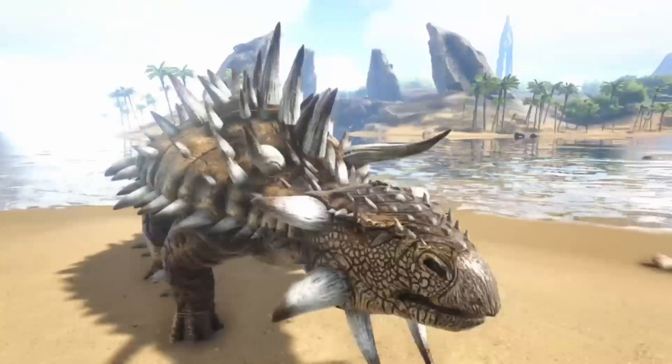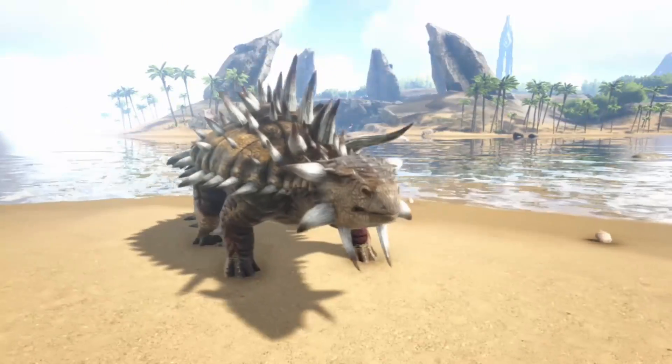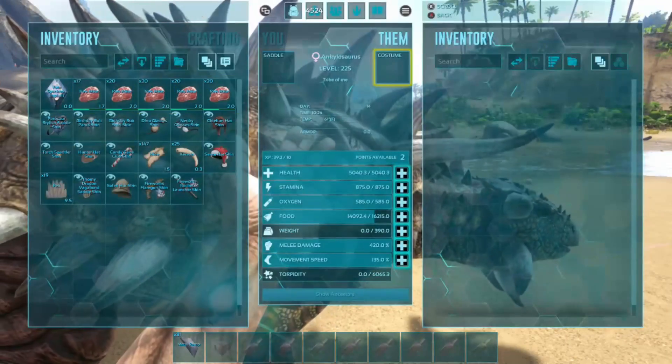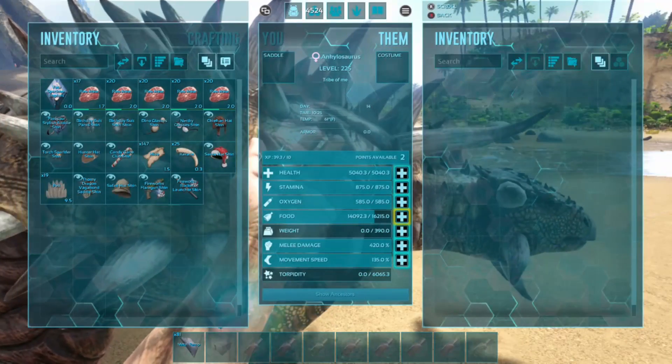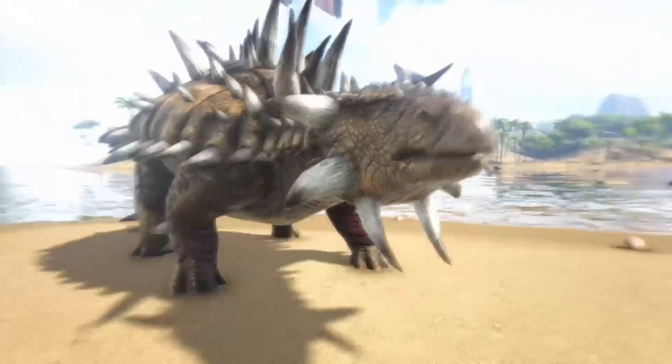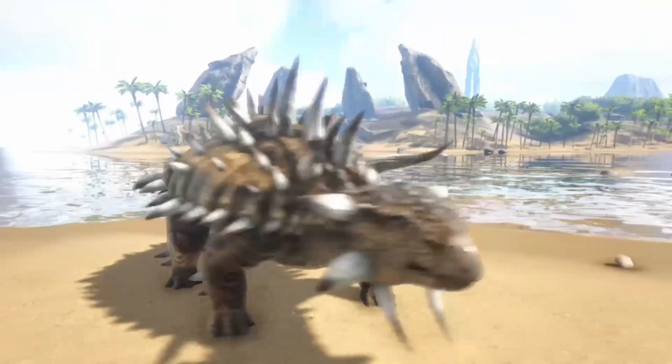Next up we have the Ankylosaurus. He is the only metal gatherer in ARK: Survival Evolved and he does it well. He reduces the weight of metal and is a very good gatherer, which is why he is number 7 on this list.